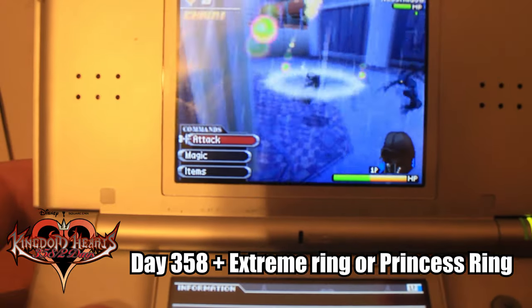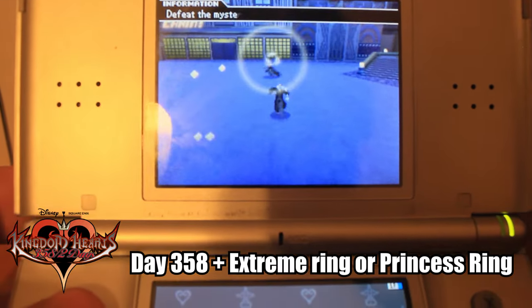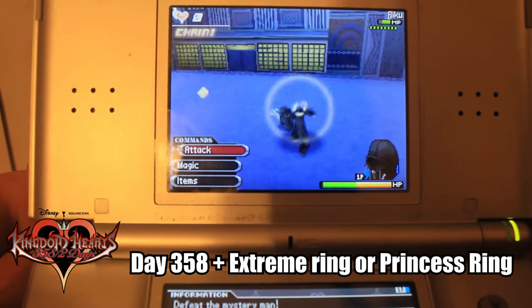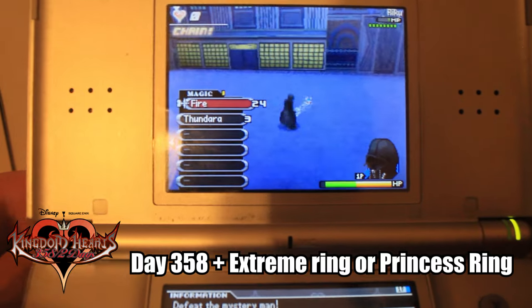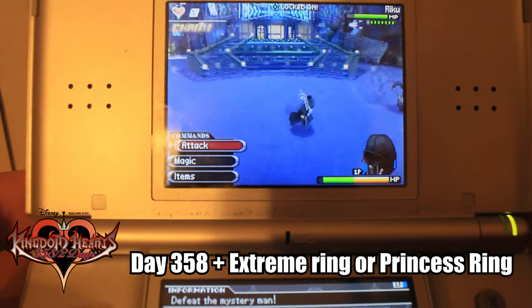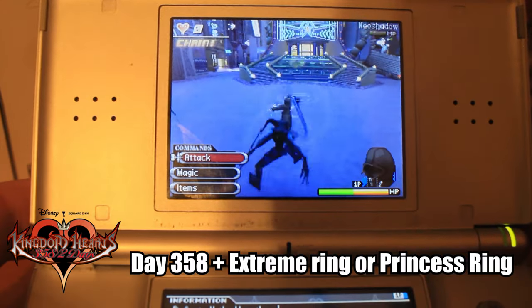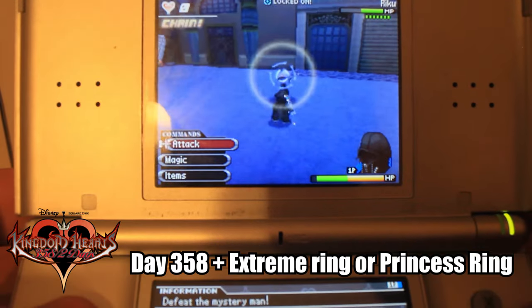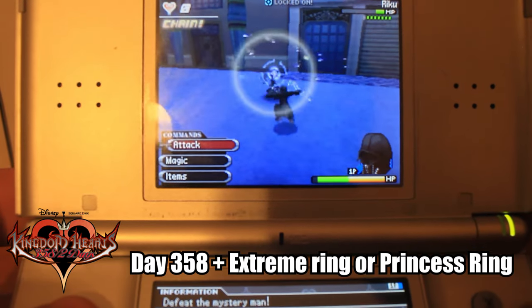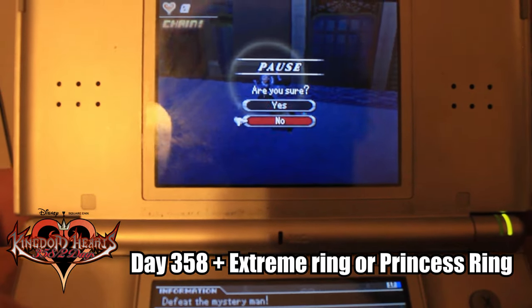Magic isn't always the best in 358/2 Days, so all you're going to do is go through the final mission and wipe out every single Neo Shadow Heartless you see. You can also fight Riku at the end, although I don't really recommend it if you're using the Extreme Ring — it doesn't really equate to good time spending because it would be faster to just redo the whole run over again. However, if you do decide to fight Riku, I recommend using a different ring so you don't instantly die whenever he uses his Limit Break.